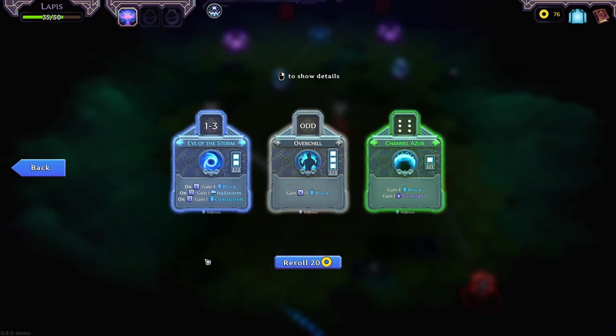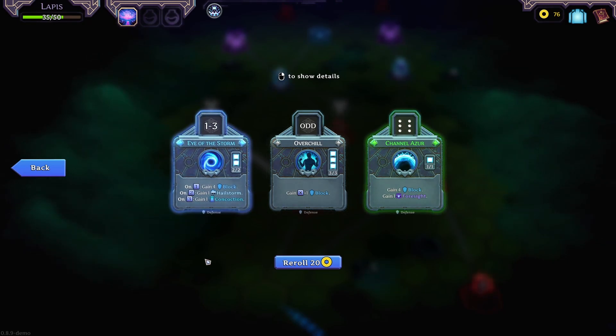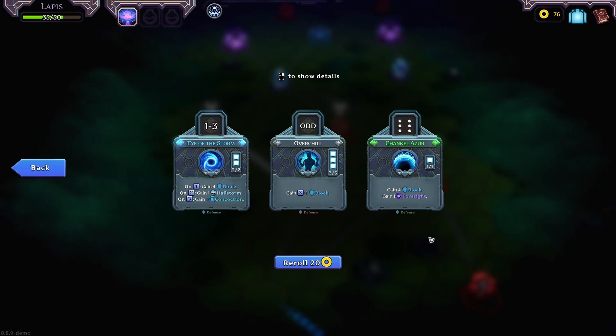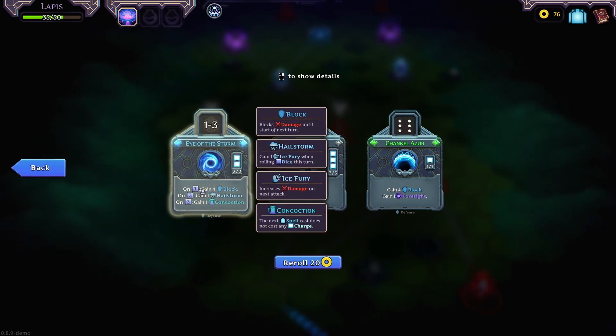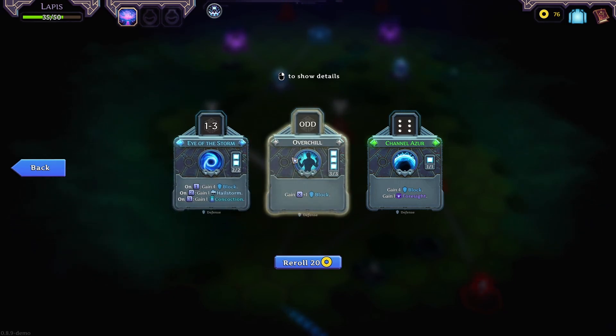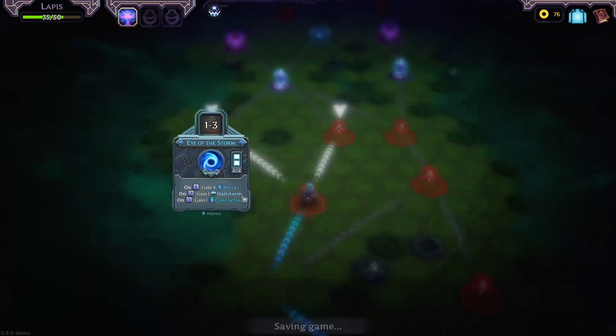Eye of the Storm — why are you glowing? That's quite nice, actually, very nice. Up to a 6... oh, it has to be a 6. Hailstorm — gain 1 Ice Fury, increased damage on next attack. I quite like the sound of that one. That is better than my current block option, but it's only odd numbers. We'll take Eye of the Storm.